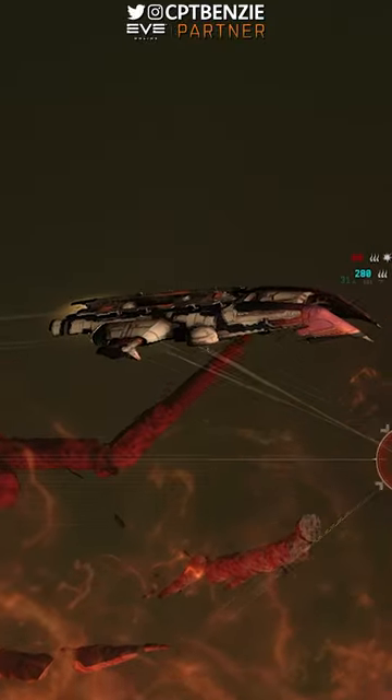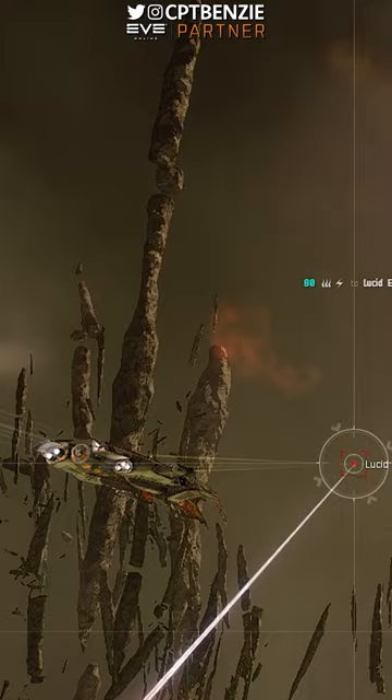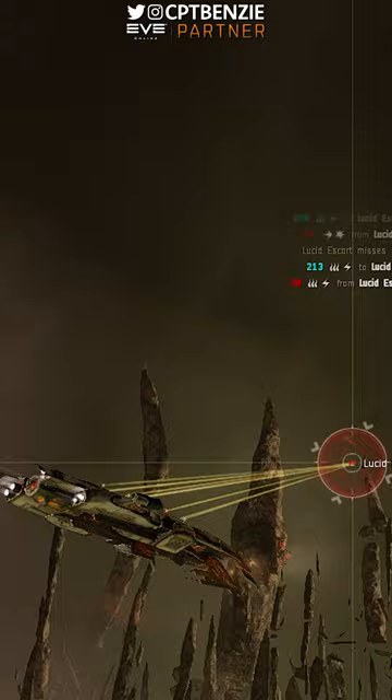Abyssal Dead Spaces are an excellent way for new players to start earning ISK in EVE Online and brush up on their combat skills. Having completed the Career Agent tutorials, you should have at least one destroyer available for you to use, and if you were an Amarr Empire player, you'll have access to a Coercer Destroyer.